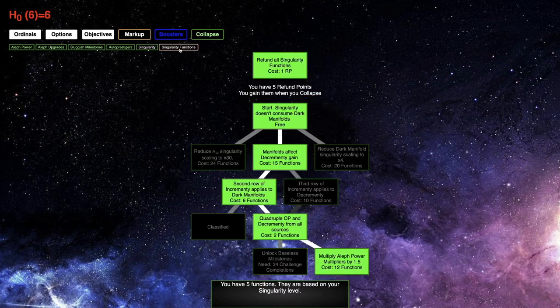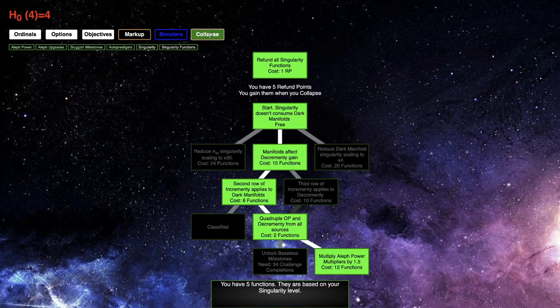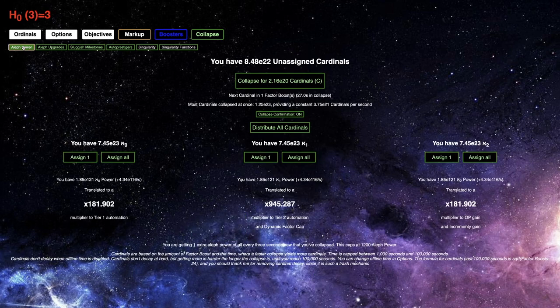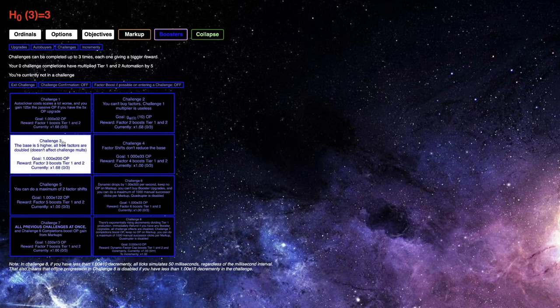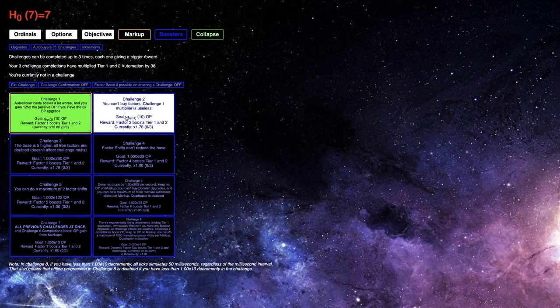Getting E21 cardinals per second is gonna be the best thing, because that's gonna allow me to get a lot more — I'll be able to reduce the dark manifolds scaling down to times 30. I may try to grind some more decrement-y. I feel like maybe with these cardinals I can try challenge eight. I don't even have these challenges complete — I should probably just quickly do them.